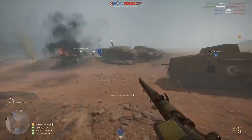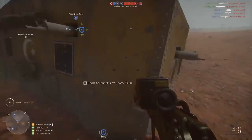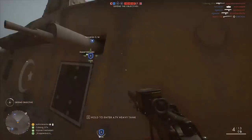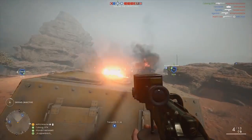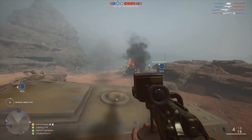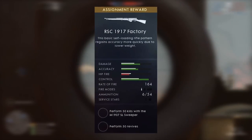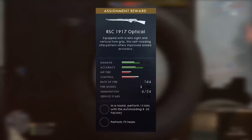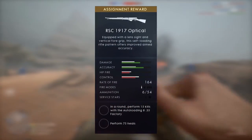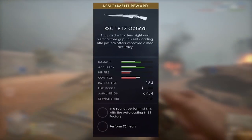Next is the RSC 1917. The RSC Factory has quite a bit of stability to the weapon, and right now the weapon is going to be a staple choice. The optical variant of the RSC boosts its accuracy but heightens the recoil per shot. For the factory model, you must perform 50 kills with the M1907 SL Sweeper and at least 50 revives. For the optical model, you must perform 15 kills in a round using the Auto-Loading 8.35 Factory and perform 75 heals.